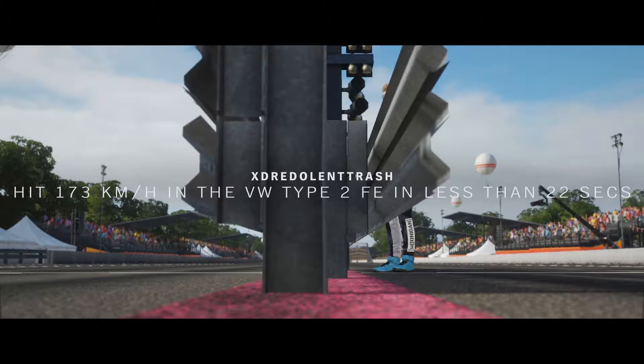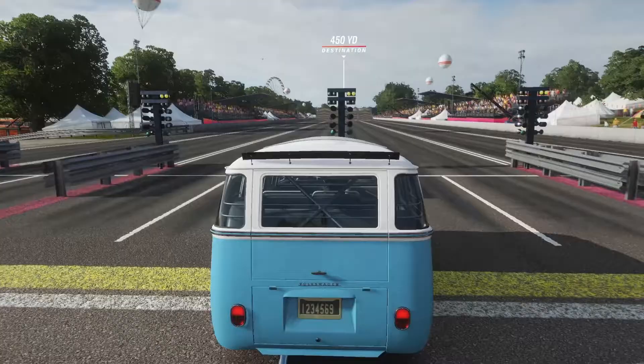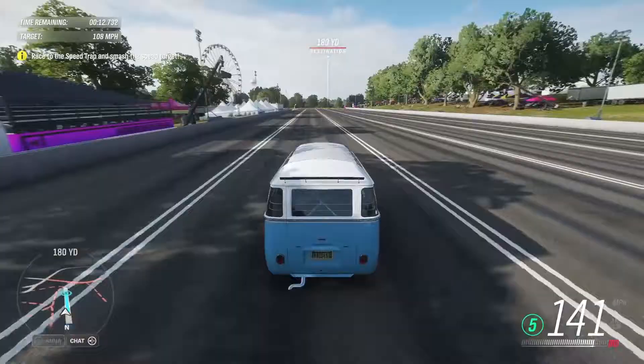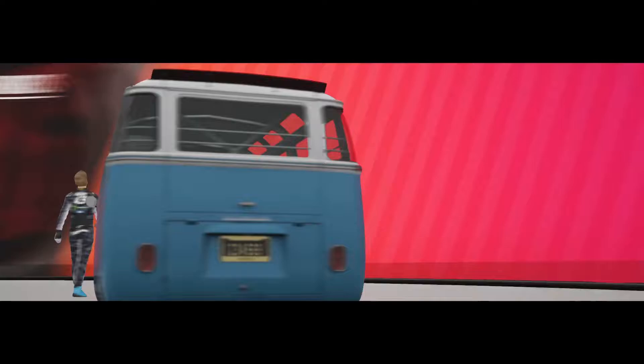We need to hit 173 kilometers an hour in the Volkswagen Type 2 FE — the Forza Edition — in 22 seconds. That's 108 miles an hour. We're just going to go around the ramp here. And that was easy — didn't even need to back up for that one. Challenge number two is done.